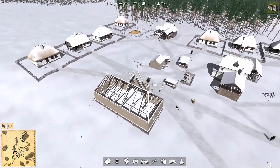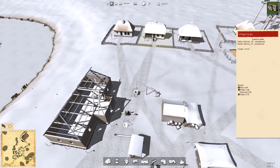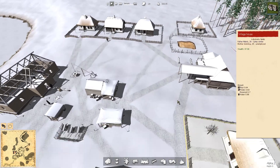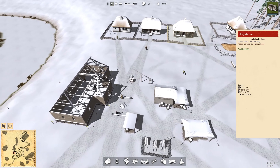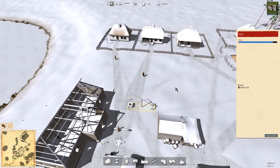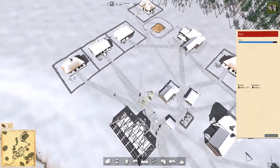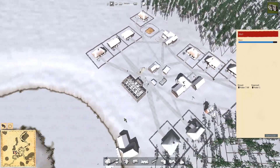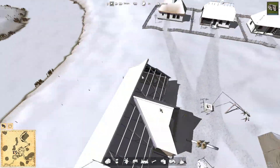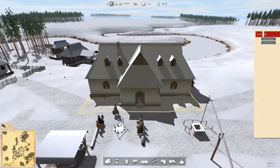One thing to notice about this game: people actually have to collect water. Each house has a supply of water, and when that supply runs low, the family actually has to come out and collect it from the well. It's not like many games where placing a well magically supplies all houses in the area - people actually have to come and collect it here. The supply of potatoes is also starting to get a little bit low.